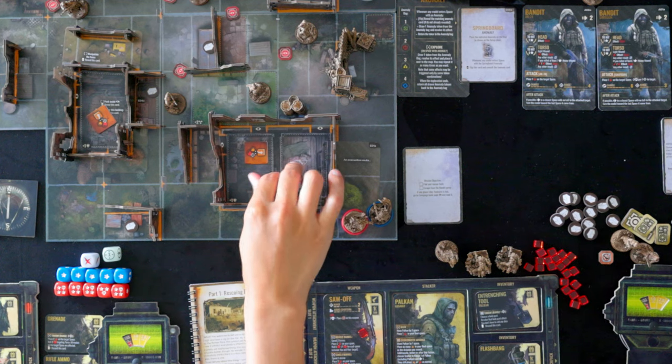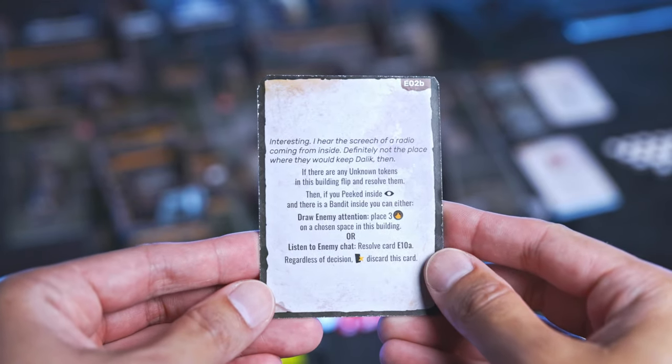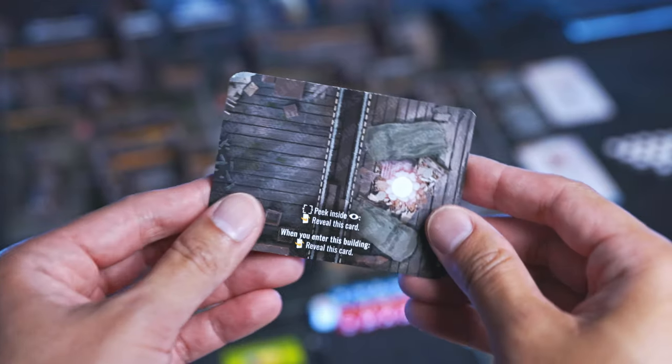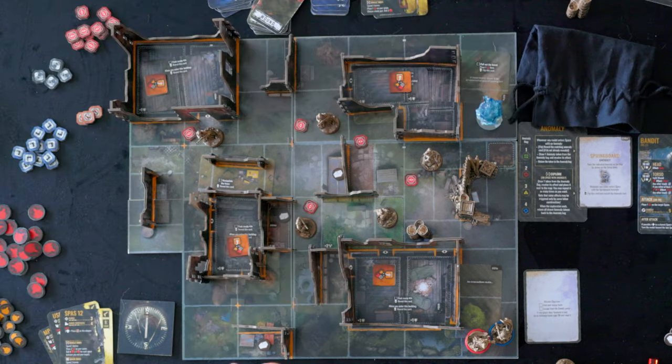Each map also has cards that blend in with the terrain. When you go to the sites that hold the cards, you flip them over and it tells you a little secret or uncovers some mystery about the specific site you just visited. There are also loot tokens. The red tokens next to each enemy are overwatch tokens, indicating they are on high alert and looking out for you. Finally, the orange tokens will spawn different enemies and have different events occur when you land on those spaces.